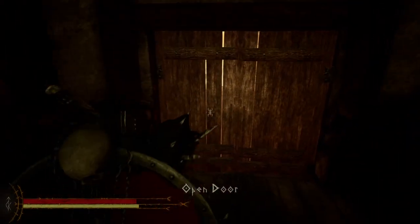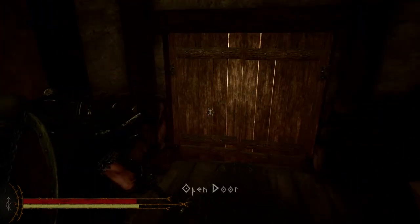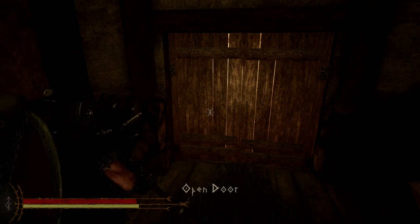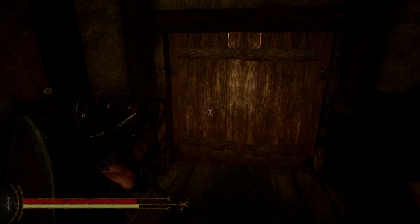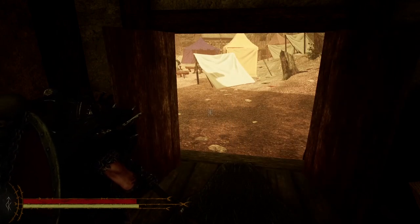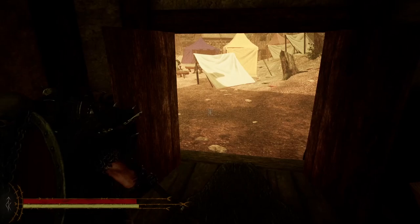We have here a double door system. In the previous build, you opened one door at a time. We've now created a pairing system, so when we place two doors next to each other in the world, they're actually paired together. So when I open this door, it opens both of them at once. Even though they are two separate objects, we can pair them together and open both doors at once.